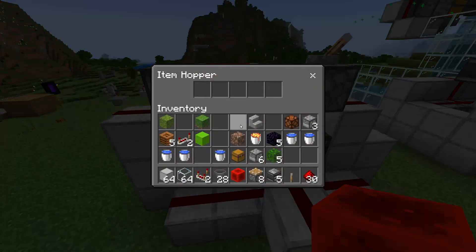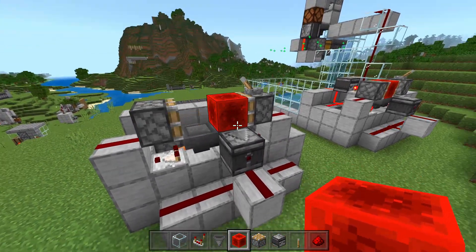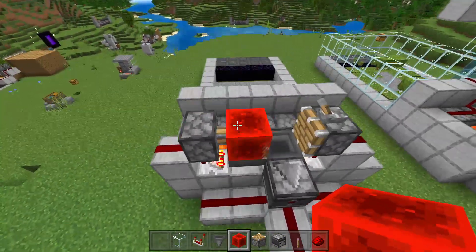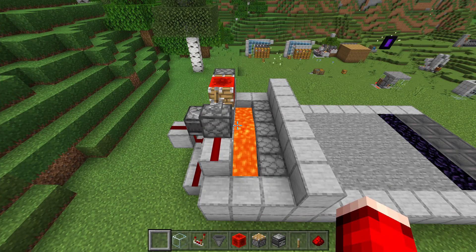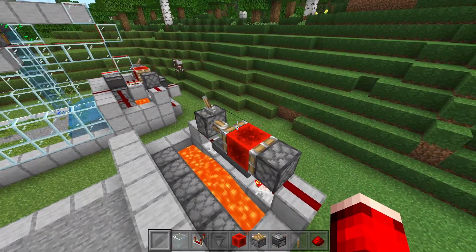Go into this hopper and place down five blocks — one, two, three, four, five — just like so. Then you can turn this off, and what it's going to do is every time those five blocks get exchanged, it's going to push this redstone block across and create this nice little clock. This is the main clock for the farm — to turn it off just flick this lever and you are good to go.